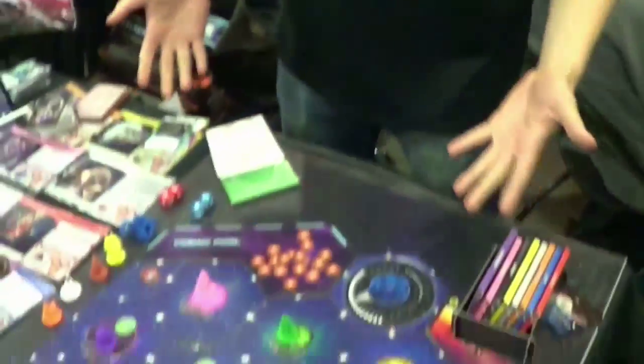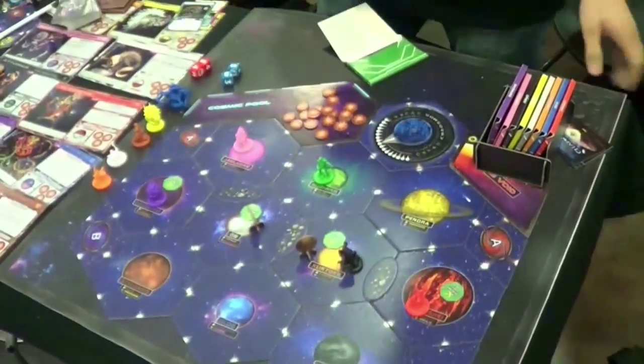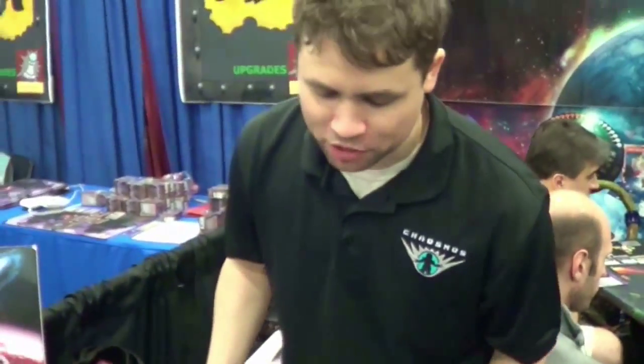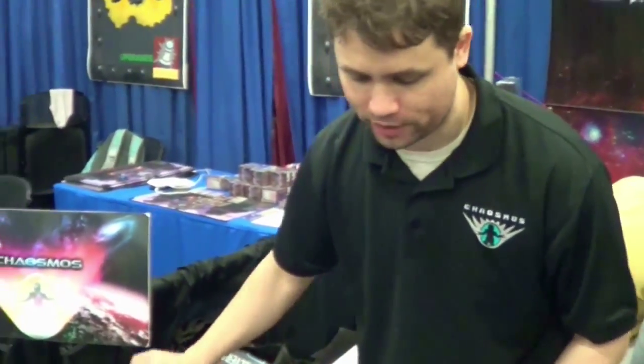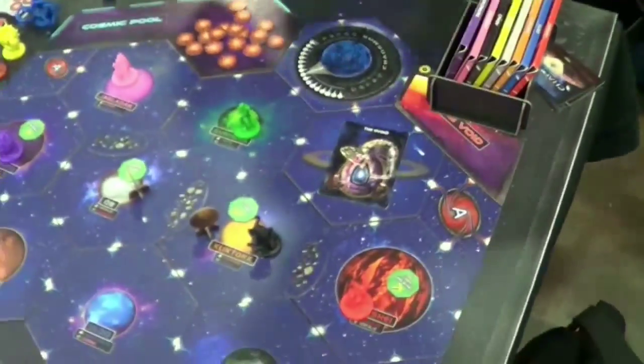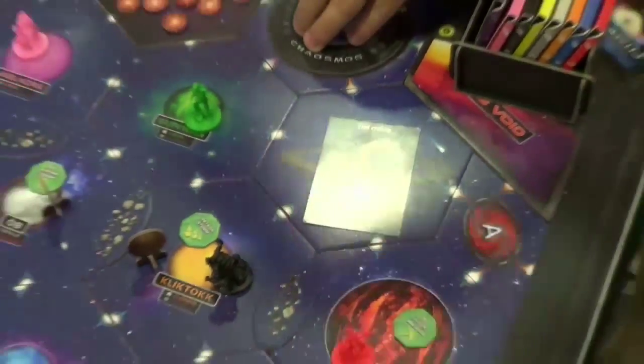Go ahead and introduce yourself and your game. Hi, I'm Joey Vigar with Mirrorbox Games and this is Chaosmos. Chaosmos is a hidden information strategy board game. You are an emissary sent by your alien race on a desperate quest to retrieve the Ovoid. The Ovoid is the seed of the new universe. Whoever possesses the Ovoid when the Chaos clock runs out and the universe collapses becomes the master of the new universe.